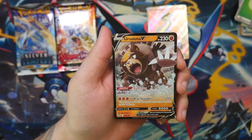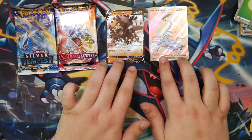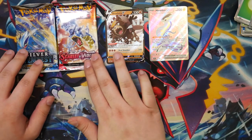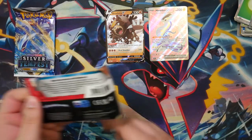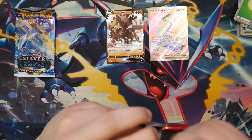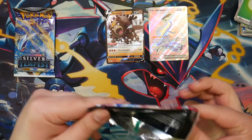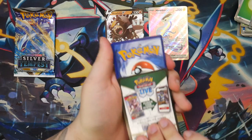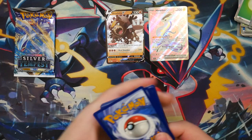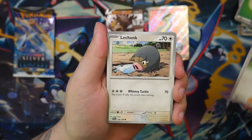Our first pull from Silver Tempest — Ursaluna V. I think Scarlet and Violet is still in the lead for this one, but there's only one pack left from each. Let's see what the last Scarlet and Violet pack will give us.